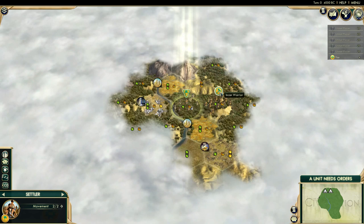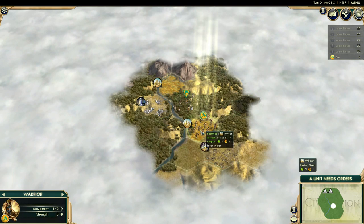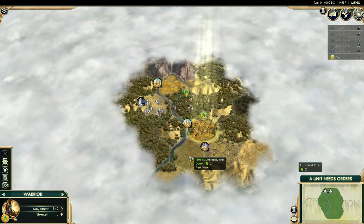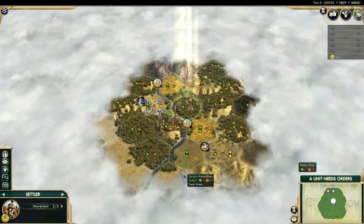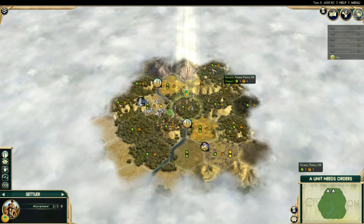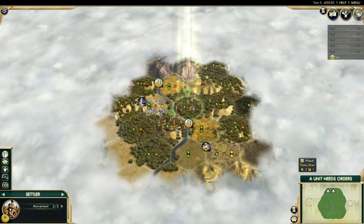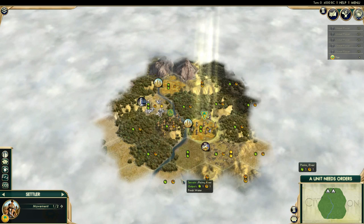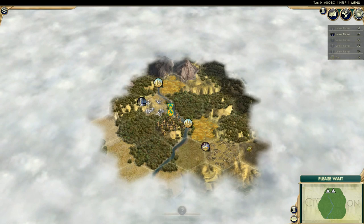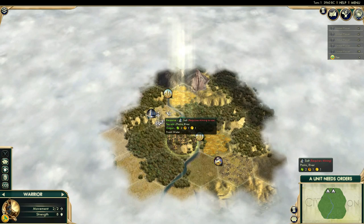I'm thinking of settling here. I'll bring my warrior down to scout first. Moving onto the hill to get more information - I think this is the spot I want. I won't get an observatory from being next to a mountain, but I should be able to use some Terrace Farms around here. I'm still in range of all these hills so production will be really good. I'll settle there - it doesn't reveal anything extra but this is where I'm going to found the city.